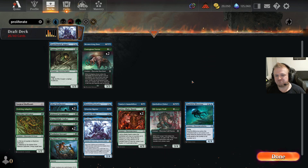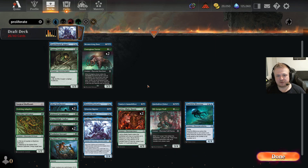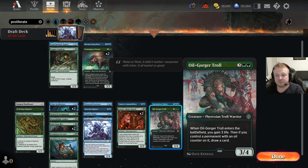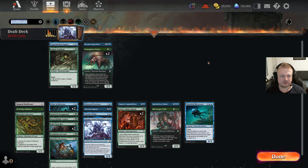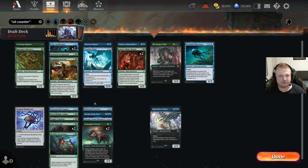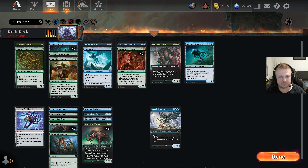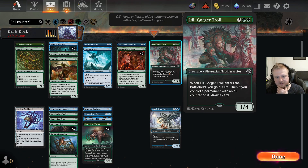Given that I took the Immobilizer over the two-mana draw card, the Immobilizer is still good even with only four uses for it. It also synergizes with the Oil-Go-To-Troll because it comes with oil, and this card cares about any permanent with an oil counter. Actually, this is a bunch of cards — most of them have oil counters. The only one that doesn't have an oil counter is the Troll itself, so it'll be easy to draw a card with this thing.